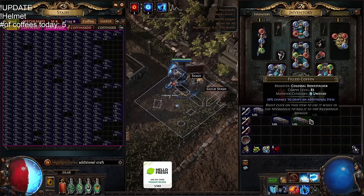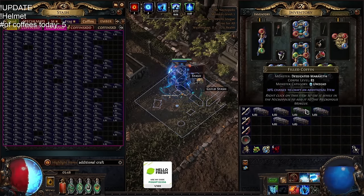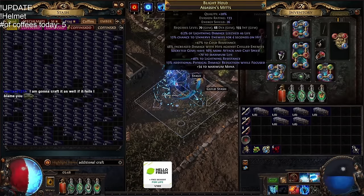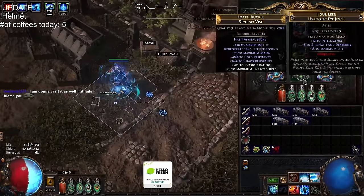We're gonna set the effects up. This is a lot of divines and coffins here. Three divine each. You're gonna do the same craft as me? Are you sure about that? My last couple crafts have not failed — I've just been winning on my crafts. I haven't even been using Craft of Exile.